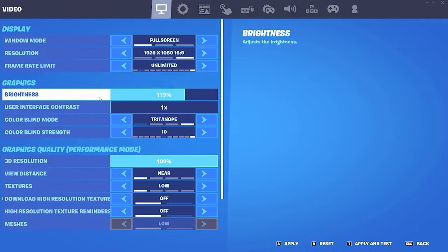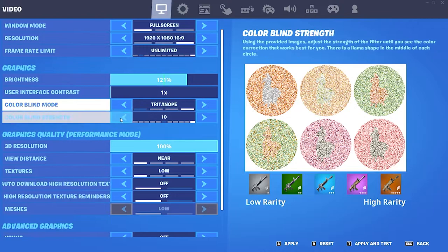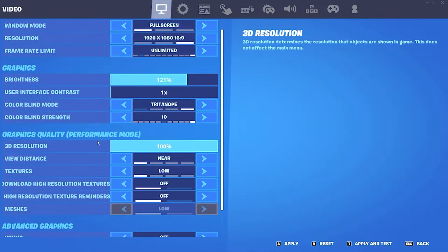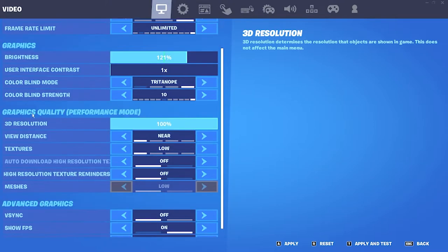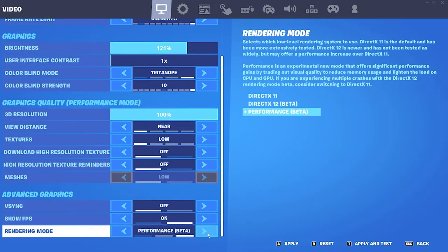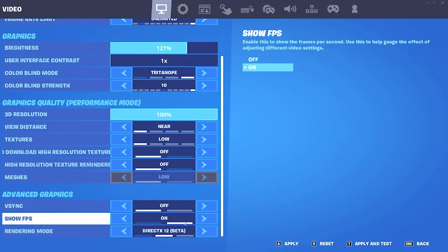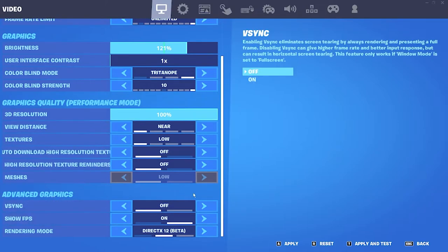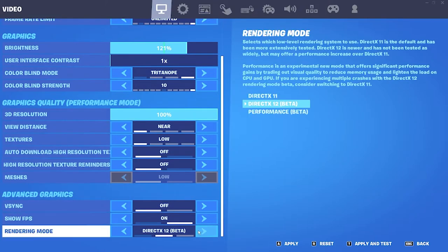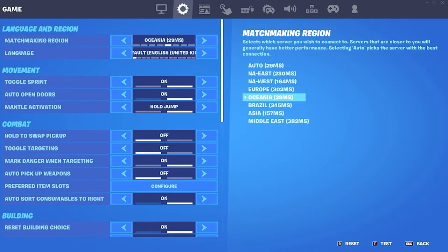For graphics, make sure your brightness is nice and bright — I have it around 120. Set Use Interface Colorblind Mode to Deuteranope with colorblind strength at 10, which helps you see in the storm better. For 3D resolution make sure that's at 100, and all the other visual settings set to Low. Use Performance rendering mode — it's the best of the three options. DirectX 12 is okay but you'll see shadows and lose performance compared to Performance mode.